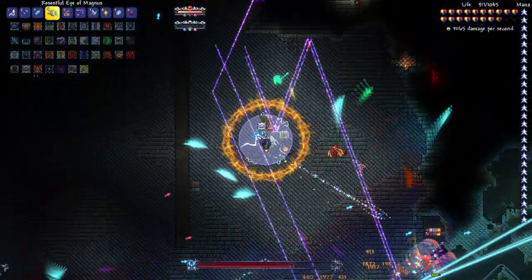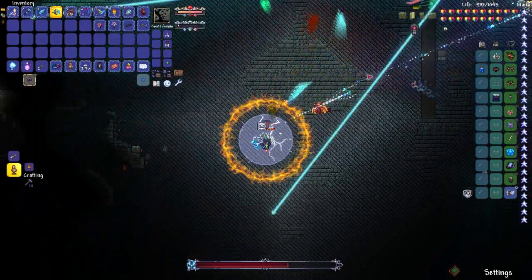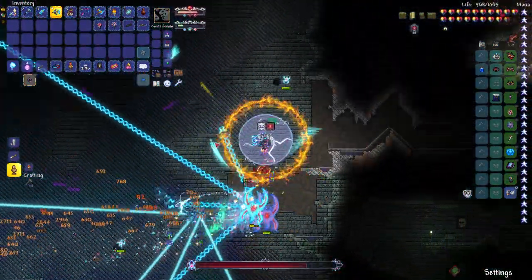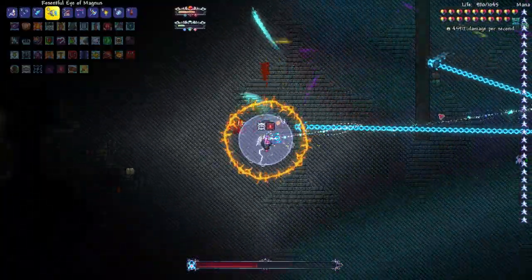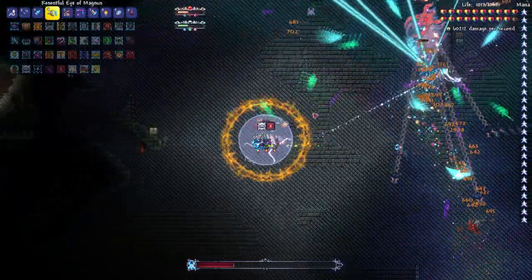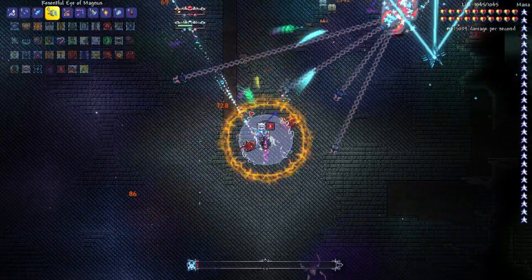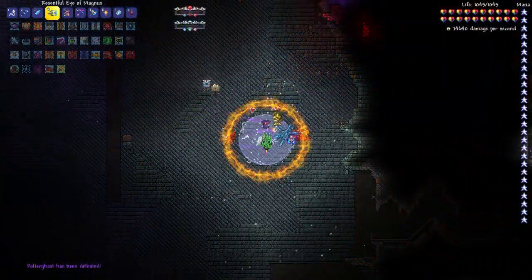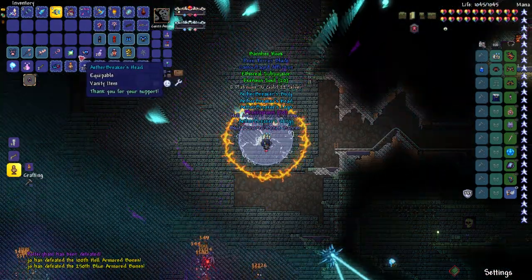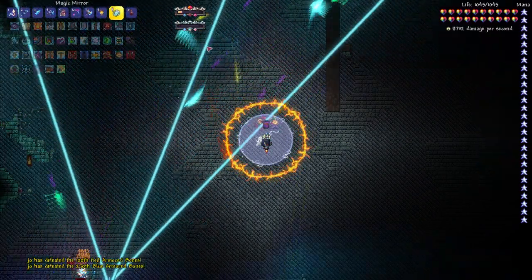Let's just get my summon to kill him real quick. He's a pretty easy boss — I don't find him that hard, I think I beat him first try. It all depends on your preference. We're doing about 30 to 60 damage per second with my summons. If you defeat the Polterghast you have a chance to get a skull drop, but we didn't get it this time, so let's fight him again.